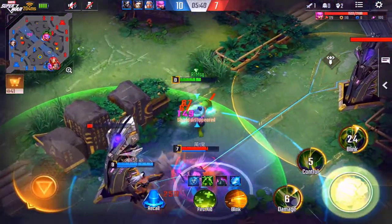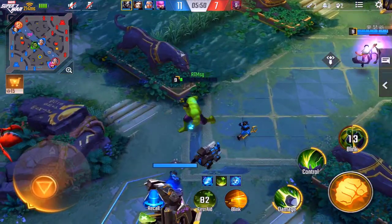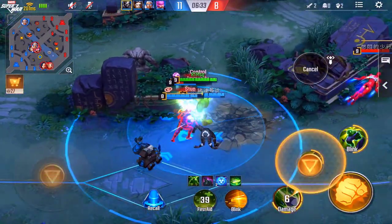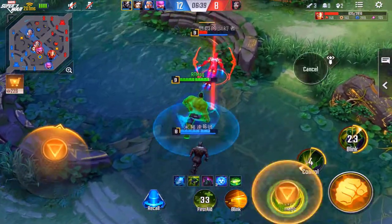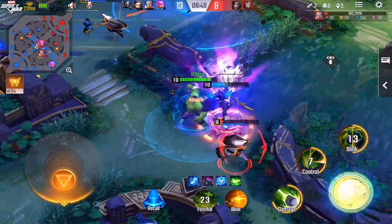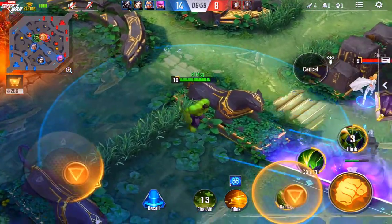Going right into the second tip: you are taking the damage for your teammates. You have more HP, more armor, and better defense, so you want to be the one absorbing damage. Sacrifice yourself if you need to — it's better for you to die than your ADCs, because if they're dead they're not getting gold, not farming minions, and not getting their items. So they won't be as strong as the enemy heroes.